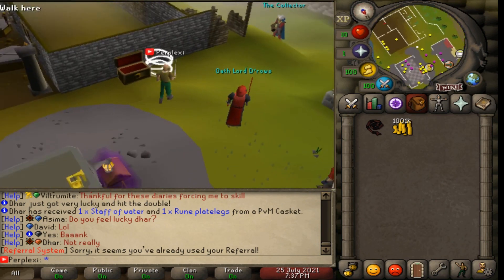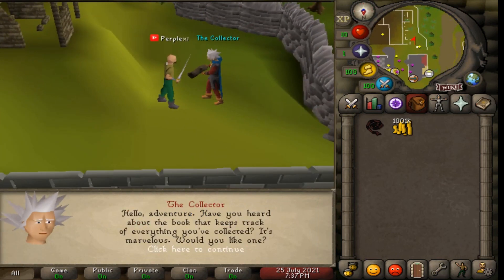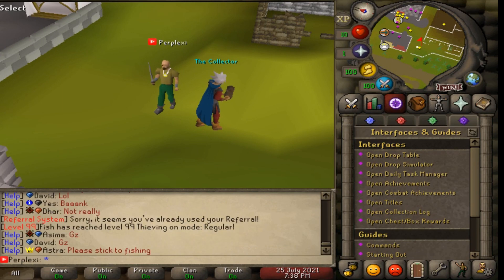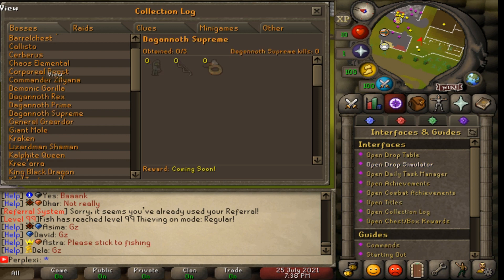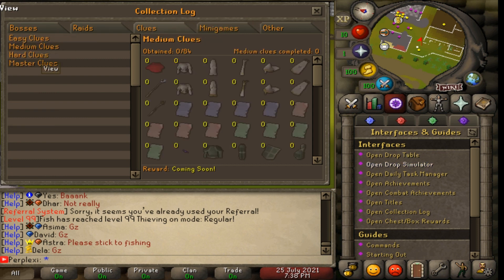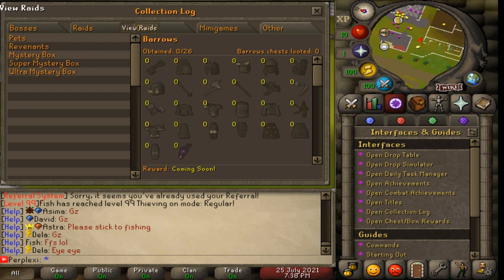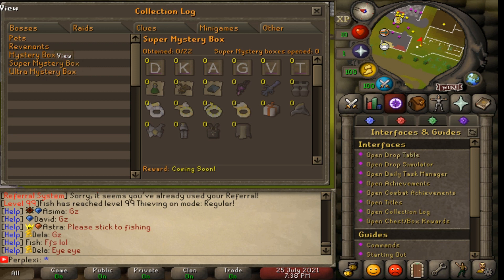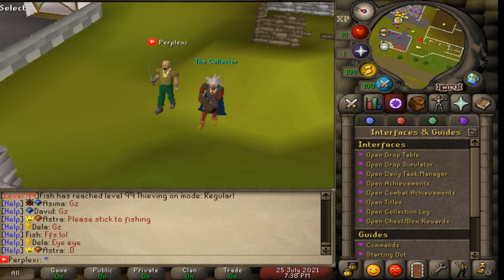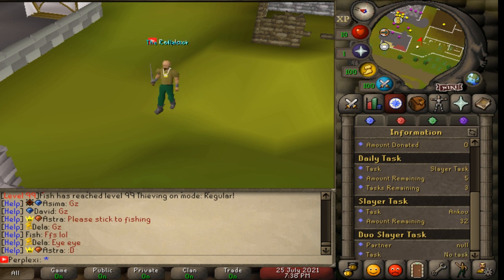There's the Collector NPC who gives you a collection log book. You can also access the collection log through the quest tab - the purple tab. They literally have everything in the collection log including raids, clue scrolls up to master, revenants, pets, and ultra mystery box drops. We already got a whip out of a mystery box - one in 32, which is crazy.